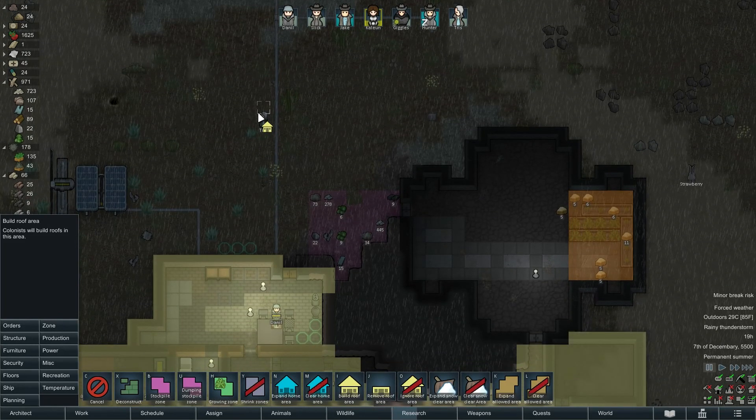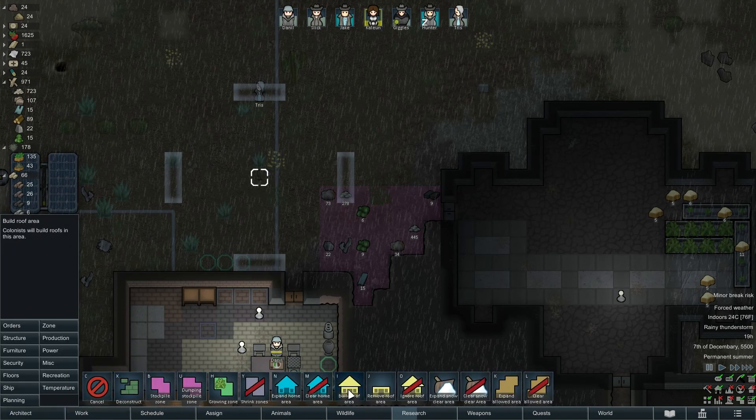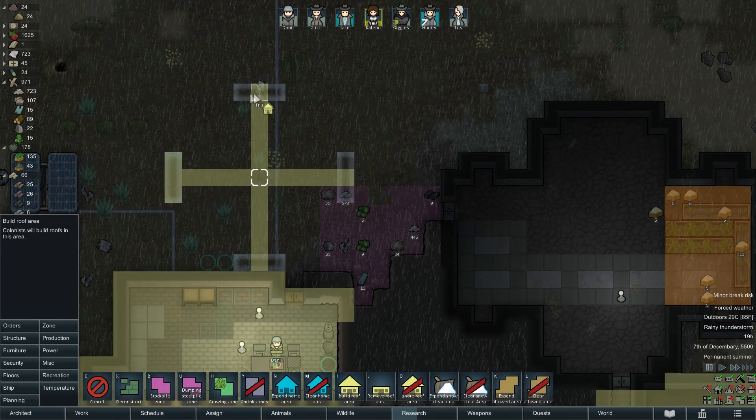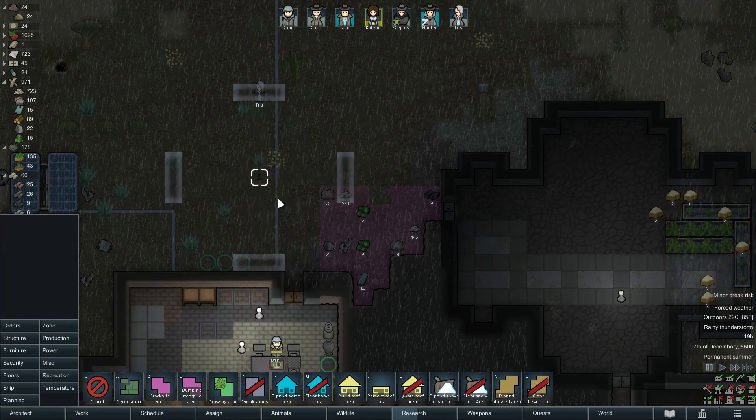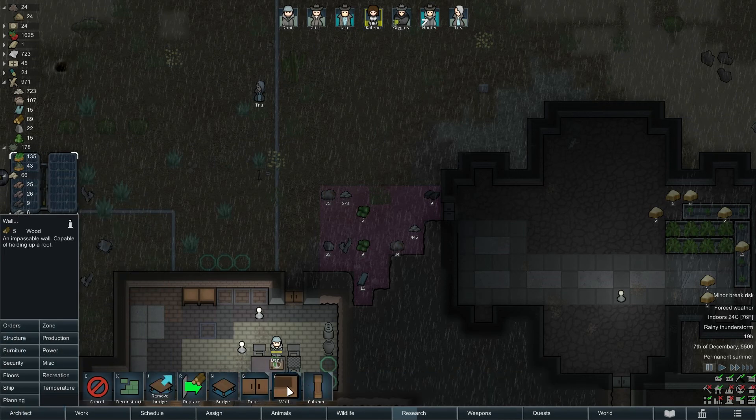I could put a roof over here as well since they're going to be there and there. I probably need a couple of blocks here to support the roof — I'll use sandstone structure.